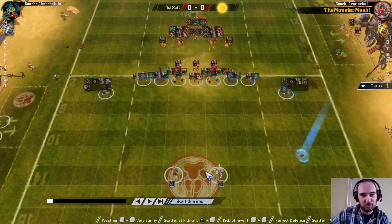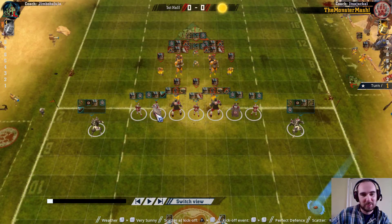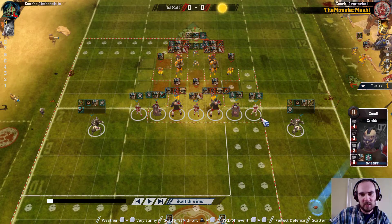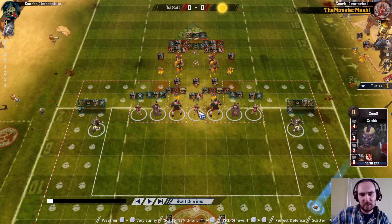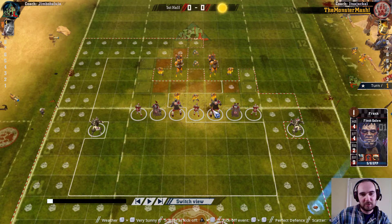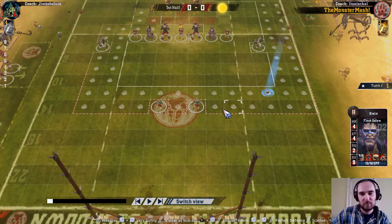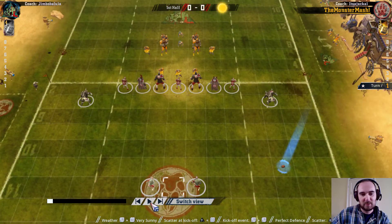So we've done Wolves, done Ghouls, two Whites - one has Tackle, the other one has not yet levelled, just on two points. A couple of Block Zombies and a Guard Zombie in the middle. Two Flesh Golems as well - one is unlevelled on five points, and this one has Mighty Blow and is three points off another level. And the Necromantic are attacking.